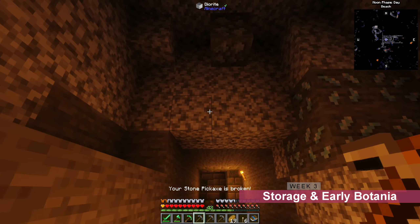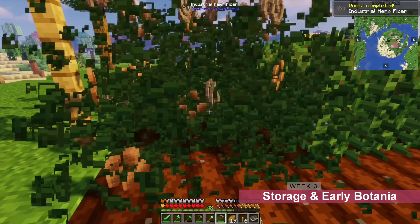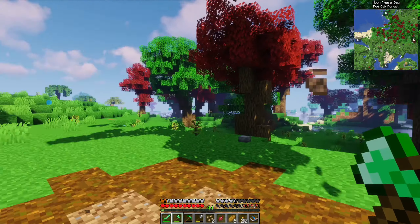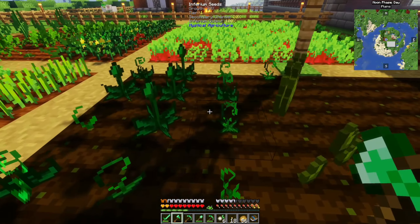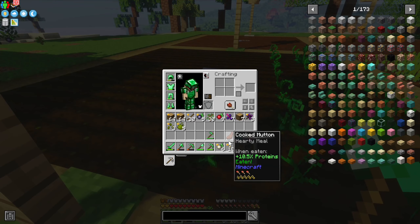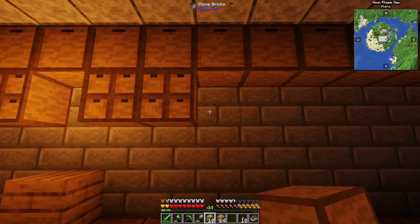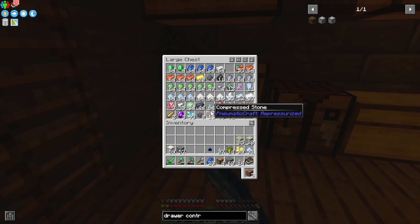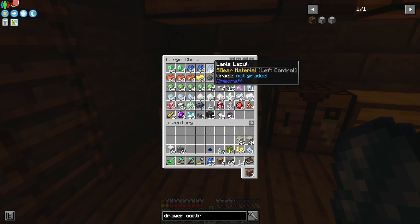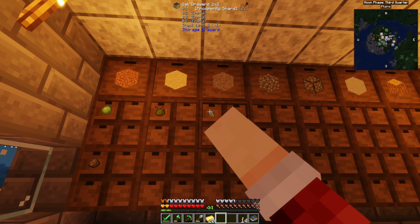Things were starting to come together in week three. Continued mining through the nights and working during the day, just stacking those resources. Gathered a metric crap ton of wood for storage drawers, kept tending our crops, and got our first Mystical Agriculture plants in the ground doing inferium. Then — storage time. Drawers, drawers, and even more drawers. Just a whole wall of drawers. Spent a couple of hours sorting everything into categories, sections, and colors. Made a drawer controller, and our first storage is done.